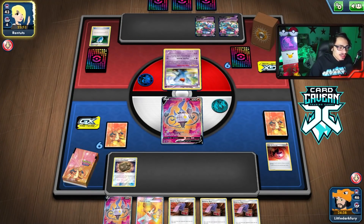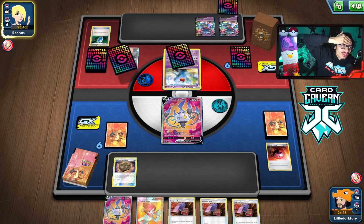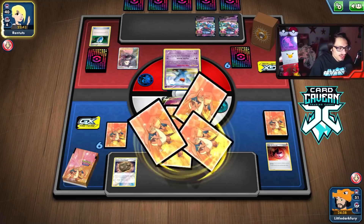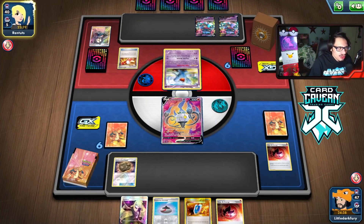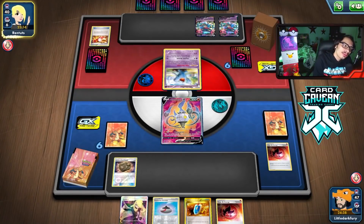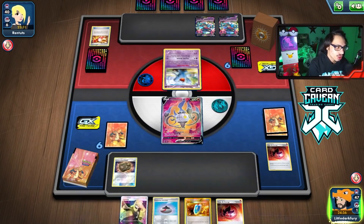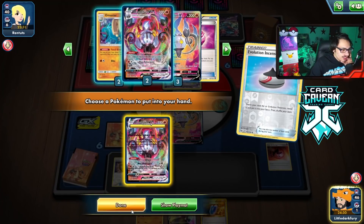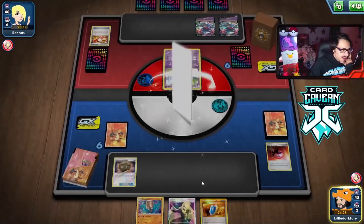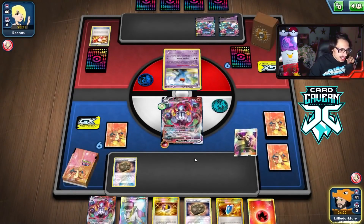They knock off our Heat Energy and then Marnie us. We're a turn behind because of the Enhanced Hammer - not good. After the Marnie we draw into Heat Energy again. I'll use Evil Incense to find the Chandelure VMAX, get it down, then Cynthia for draw. Could have maybe Ultra Balled for something, but this is fine - just pass and see if they Enhanced Hammer again.